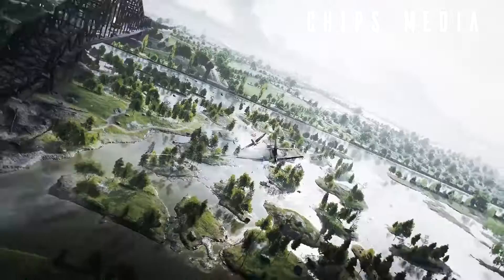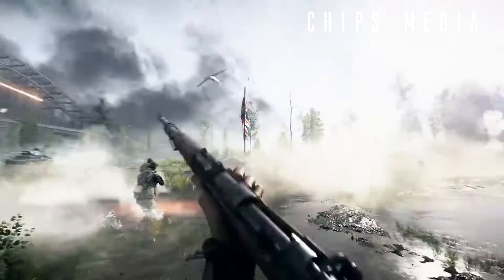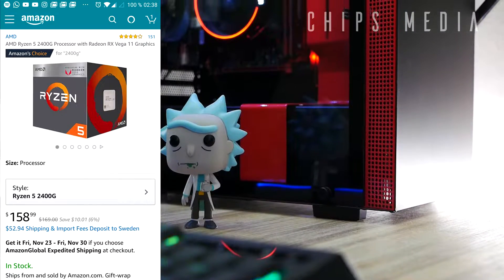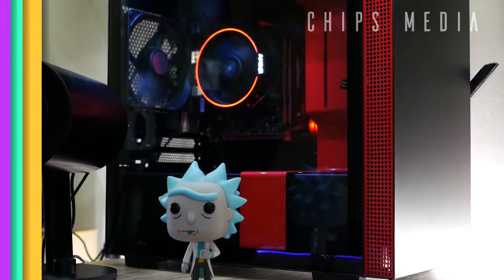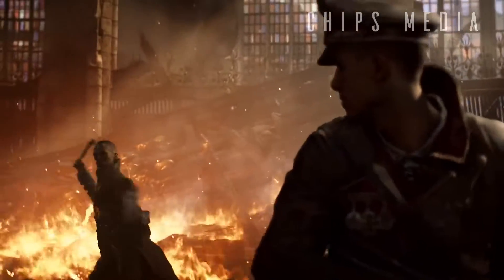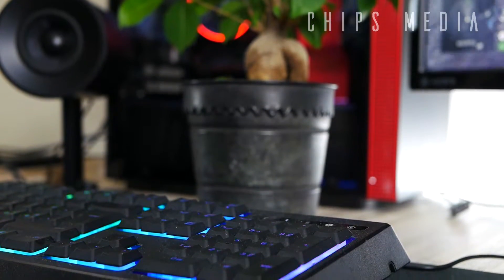We're going to run the game on a PC I spent roughly $350 on. It features AMD's second-generation Ryzen — a four-core, eight-thread CPU running at 3.5 GHz with a tiny GPU chip built into the CPU. That chip, known as the Radeon RX Vega 11, is our graphics chip and will be responsible for all the graphics we're about to witness. There is no dedicated graphics card in this PC whatsoever.